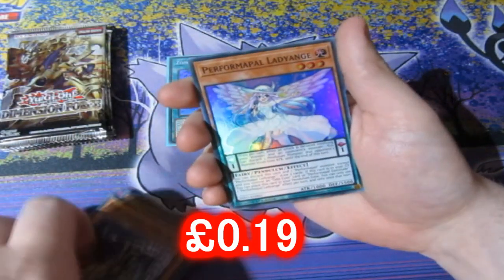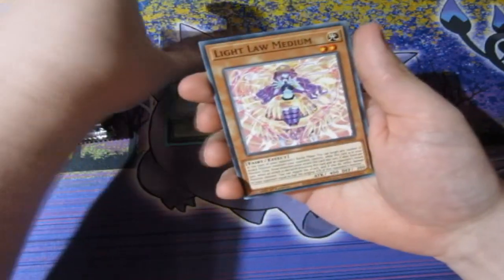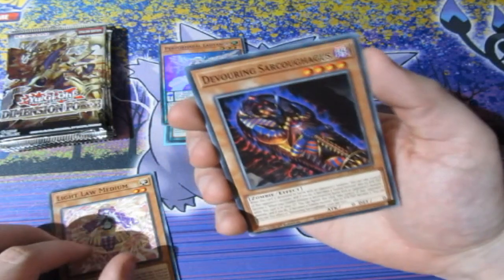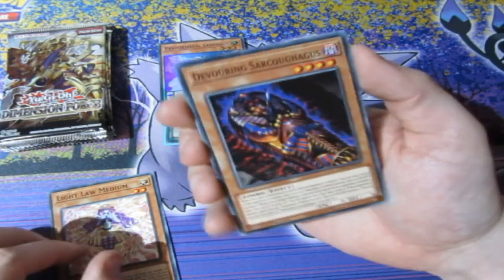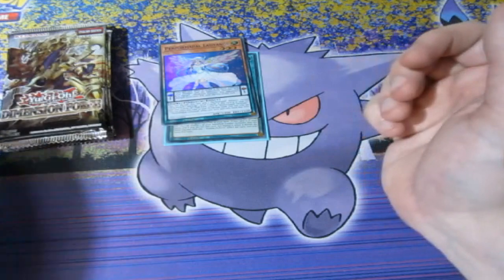We got Double X Collusion, Scareclaw Acro, Ancient Warrior Sage, Heroic Challenge Knuckle Sword, and the Final Leadians — super rare right there. We got Light Low Medium... oh, I like the look of this one. What does it do? Oh damn, that's freaking insane, that's actually quite good! Oh my goodness, that's really cool.